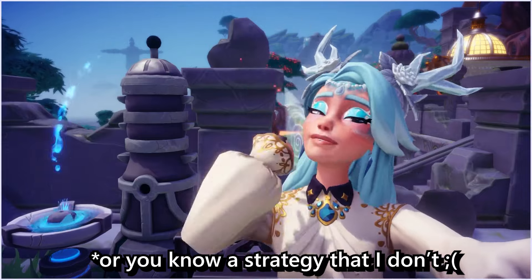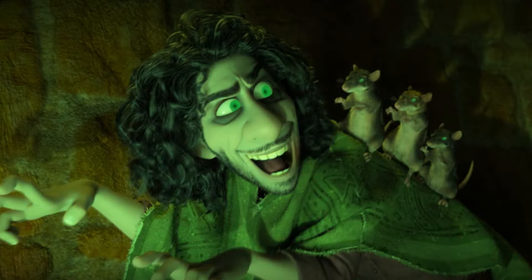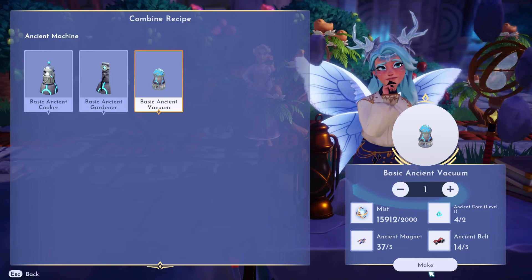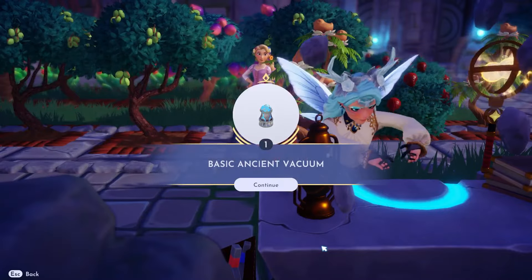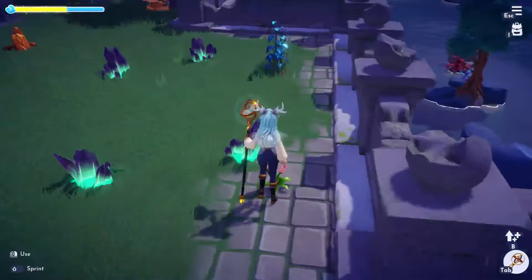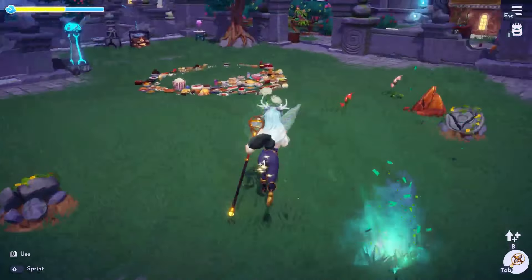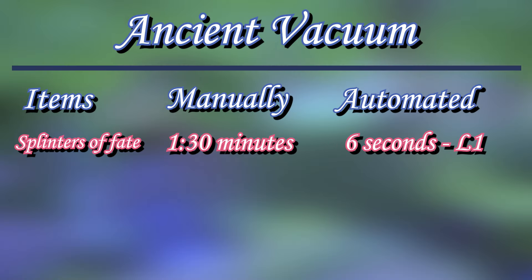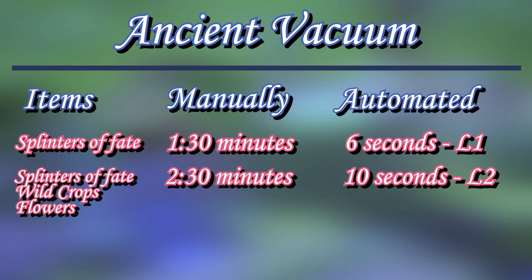Next we need to talk about Bruno — Bruno the Ancient Vacuum. It can auto-gather almost everything around you. If you gather all splinters of fate manually just in Ancient's Landing, it takes around 1 minute and 30 seconds. The Ancient Vacuum level 1 only takes 6 seconds.